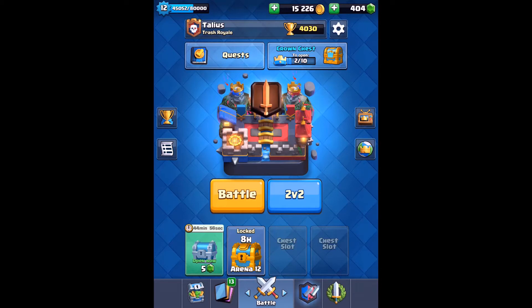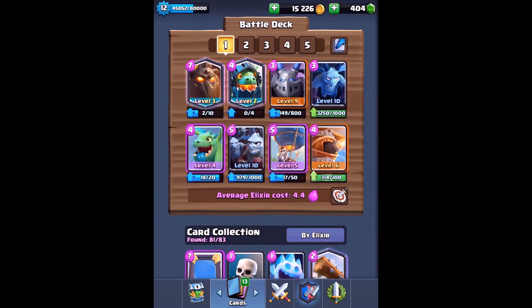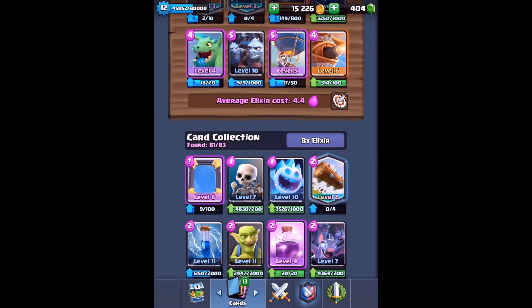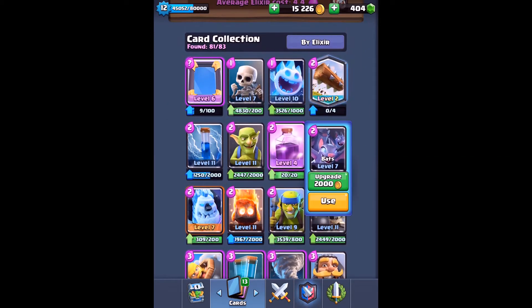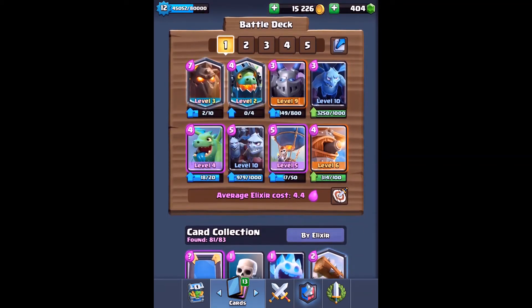Today we're carrying on with my series where I create decks where all of the cards have something in common. This is my all-air deck. Previously I've done all-fire and all-ice, and obviously we're doing all-air. I didn't have much choice — it was these eight cards and then bats, the only nine air cards I could use, so I had to chuck nearly all my air cards in. Let's go into a challenge.